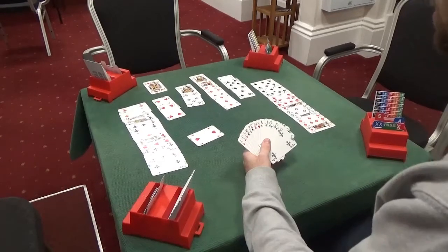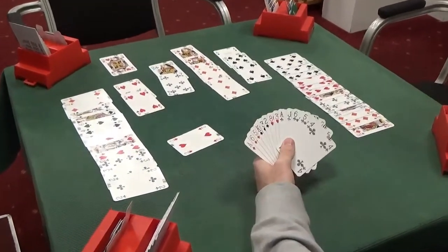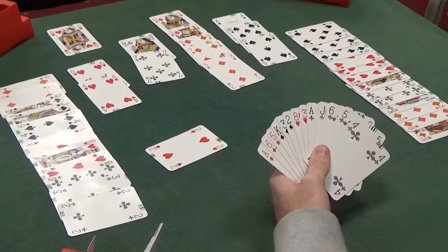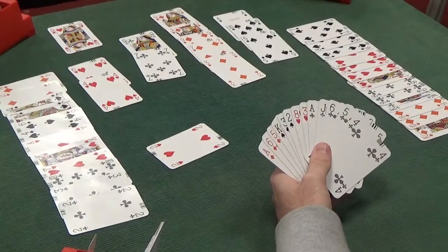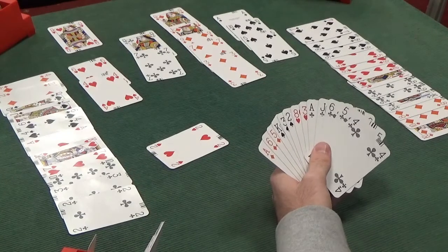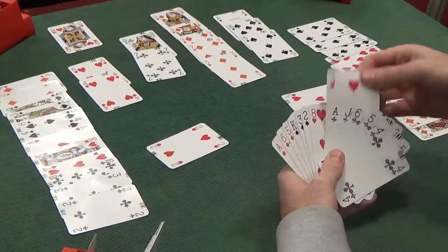So we've played the queen of hearts from dummy, and as you can see it just so happens — from Declarer's perspective — it's the miracle layout. Ace-king of hearts is on our left, which means the queen of hearts is actually going to hold the first trick. That's unbelievably lucky, but it's a bonus trick and we needed it. That queen was essentially a Hail Mary which worked.